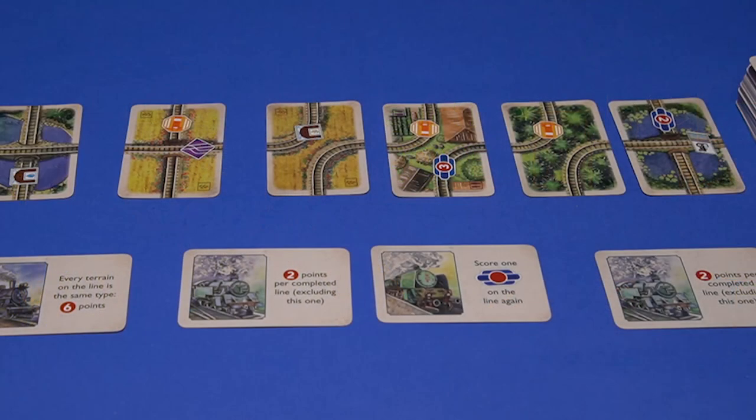You might also want to think about how to get victory points from your route, because that's different to money. What can happen here is that you can buy a special kind of trip card, which you can attach to a route — if you meet its requirements, you'll get more victory points. But also the cards themselves that you place down may have victory point scoring on them. So there are lots of ways to get points going on here.